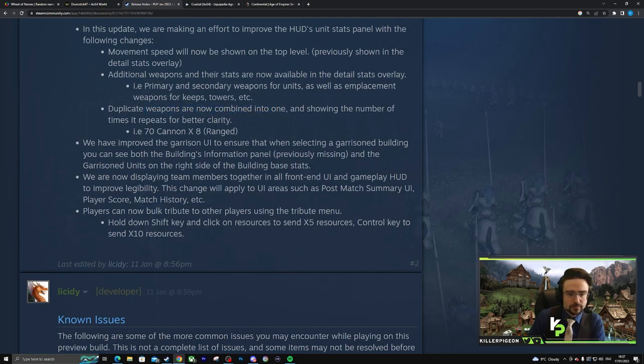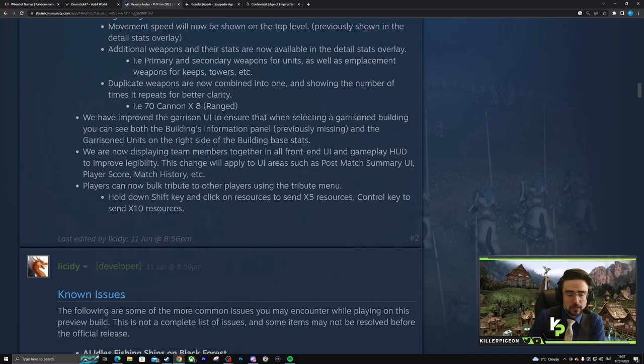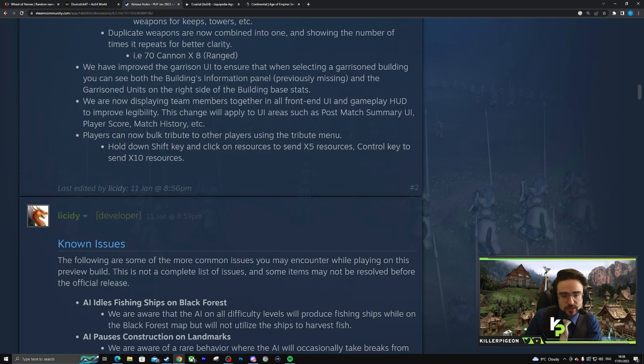Duplicate weapons are now combined into one, showing how many times it repeats. Improved garrison UI — when selecting a garrison building, you can now see both the buildings and the garrison contents. That's actually very nice. It used to be a big problem that you couldn't see if someone garrisoned units — from a casting perspective it was hard to tell what damage a TC had if someone garrisoned it. Players can now bulk tribute to other players using the tribute menu — nice, convenient changes.